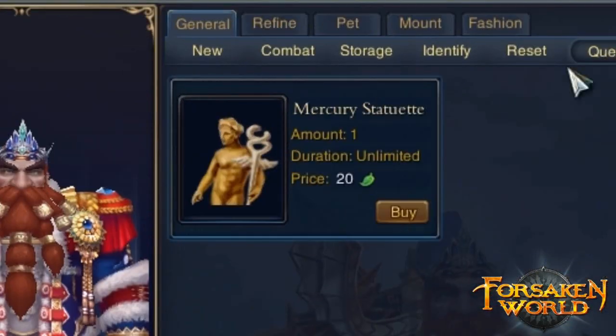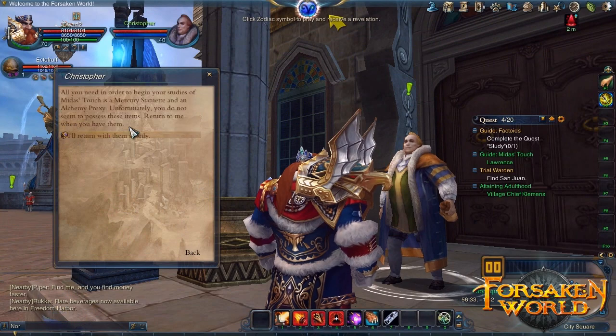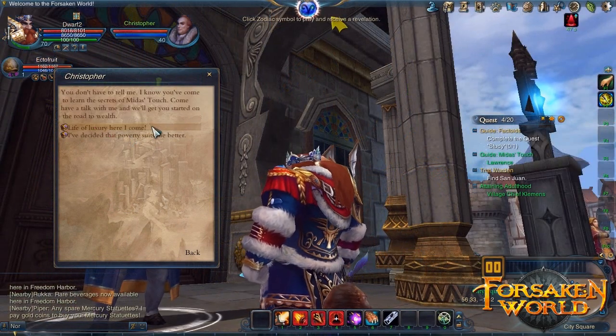There's also an interesting item called the Mercury Statuette. Once purchased from the Marketplace, you can take it to an NPC to complete a special quest. You'll be rewarded with 3-7 Gold, which you can spend at your leisure.